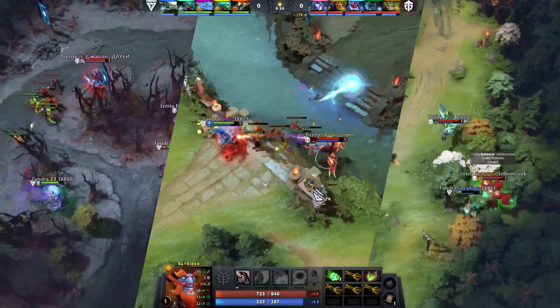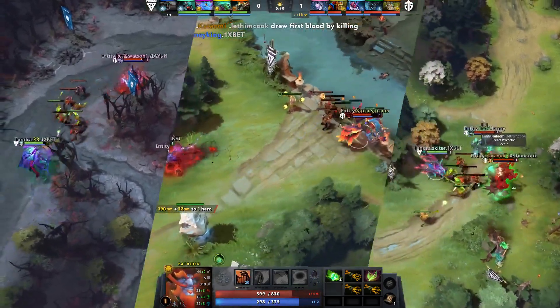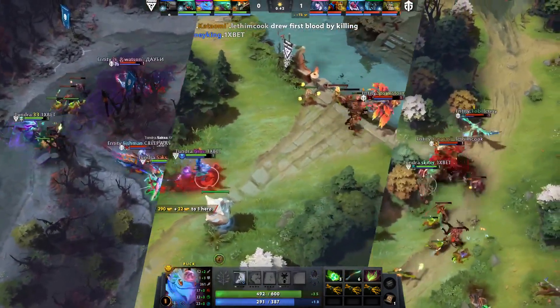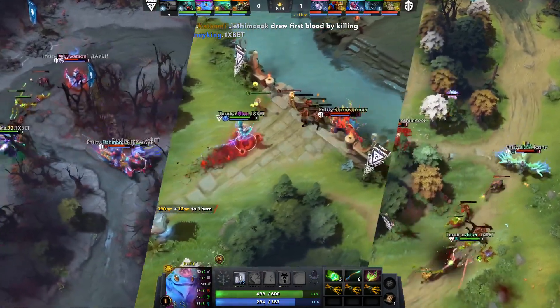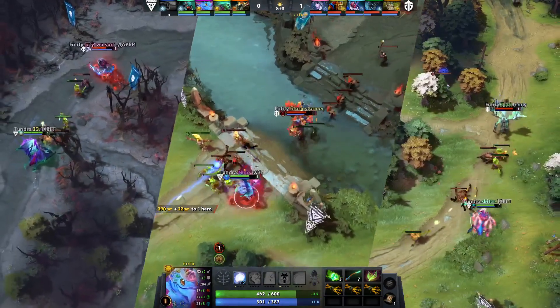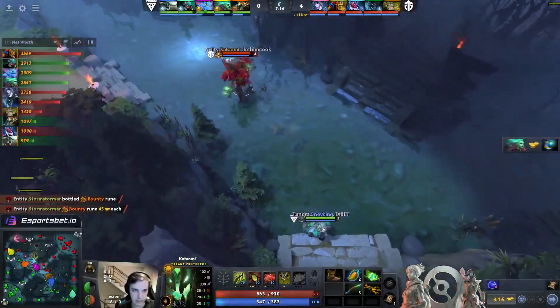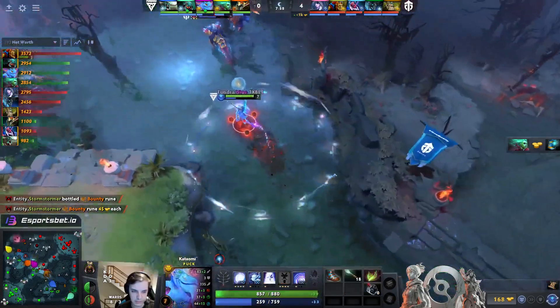He'll start with the Glimpse — top tier, 24-second cooldown on level one, so very usable. Now Undying is dying. Kotomi getting that first blood on Snake King, and Entity already repeating as we saw in game two. One of the few heroes who doesn't care too much about the Batrider slow — you can always run away.